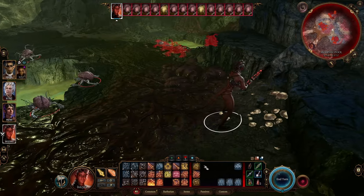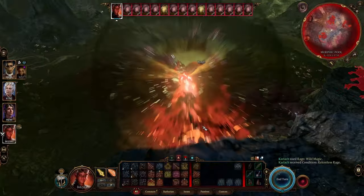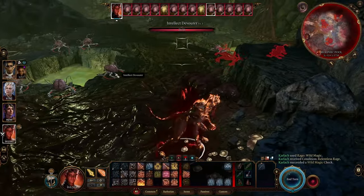The Naked Wild Magic Barbarian is one of the best builds in Baldur's Gate 3 — that's if you consider best as unexpected, or occasionally frustrating, and honestly, just fun.